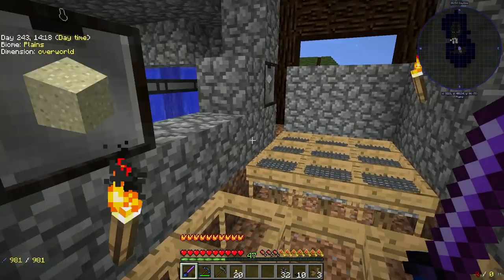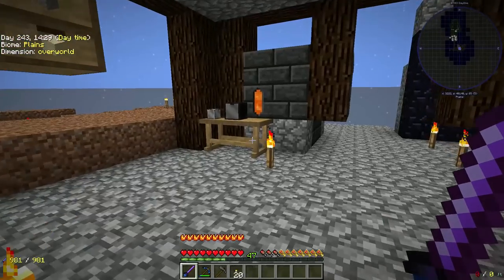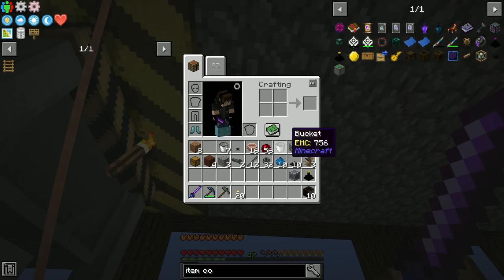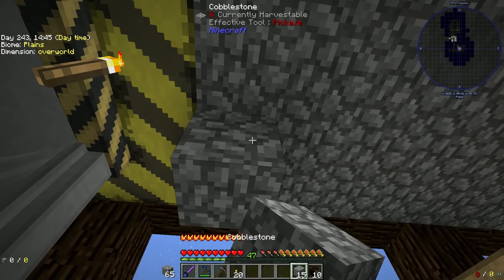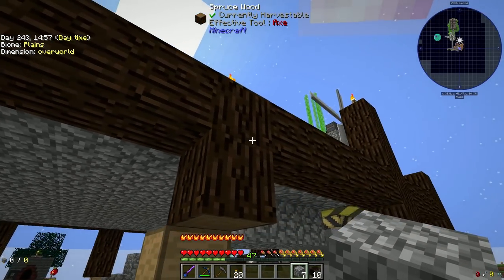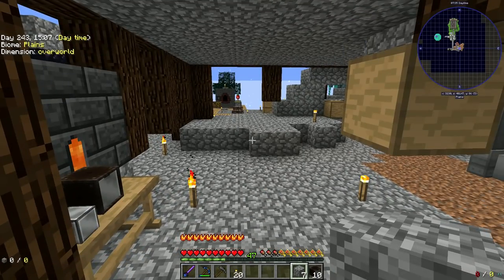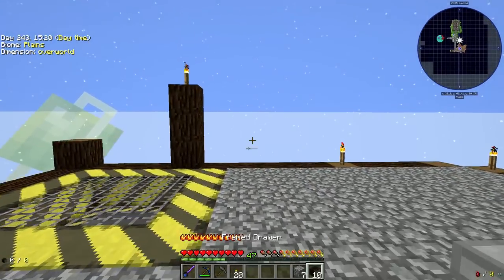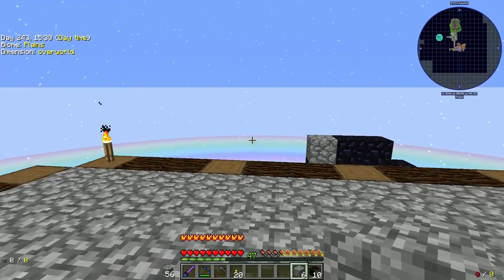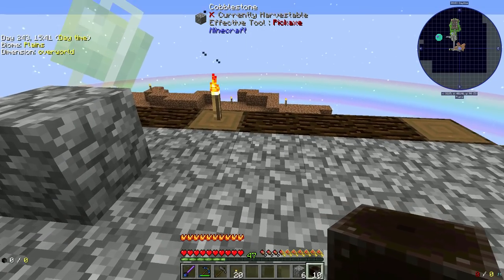I don't think transfer nodes are what I want to use here because there's going to be a lot of items that need to move somewhat quickly. Let's set up a few drawers lined up over here — if we do another grinder it would probably sit here. I could use this section for drawers and move the smeltery if needed. Yeah, let's do the drawers upstairs.